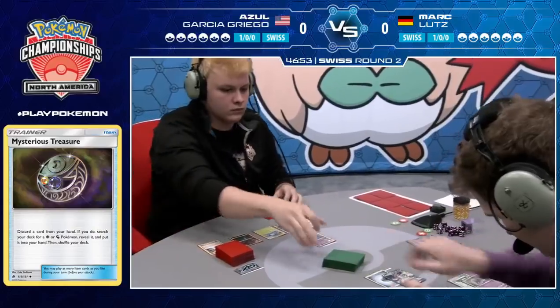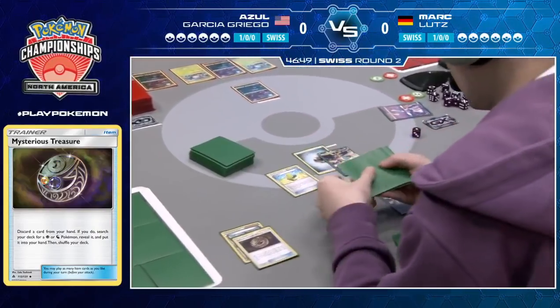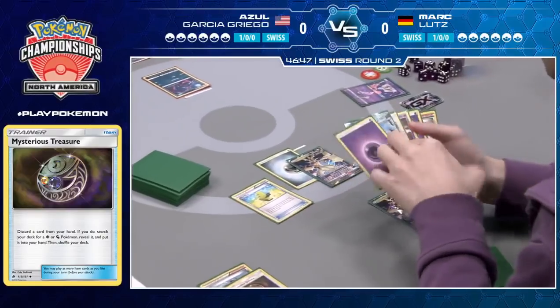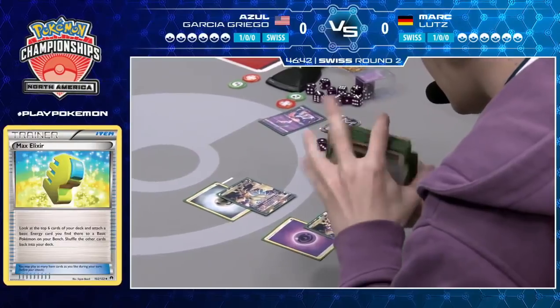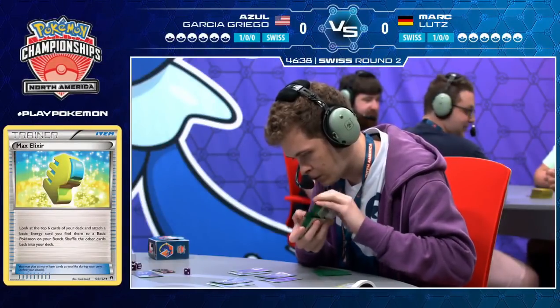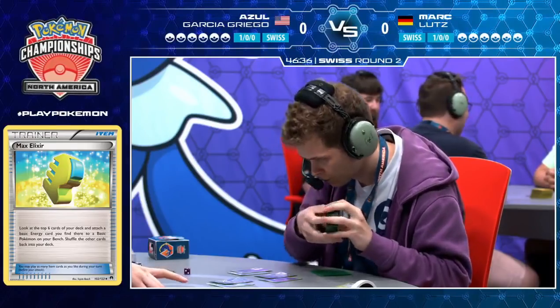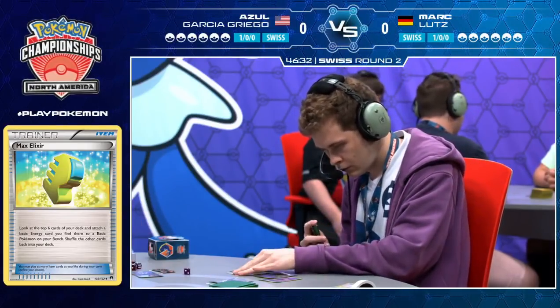It recovers a lot of Psychic Energy, which can be big in some matchups, but it does have a weakness to Darkness, so not so good against Zoroark GX. Max Elixir does hit that Psychic Energy attaching to the Ultra Necrozma on the bench. I think all Mark really needs this turn is Psychic Energy on his active — then he can Photon Geyser for a knockout.